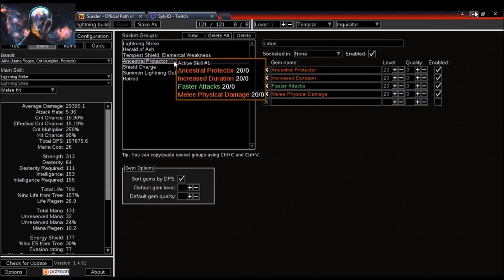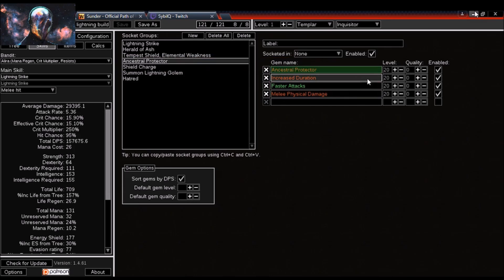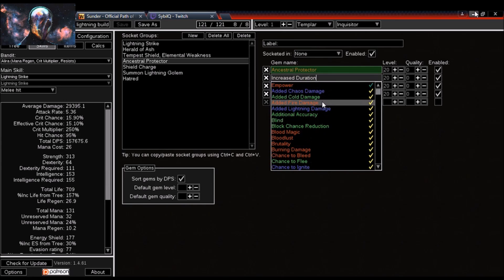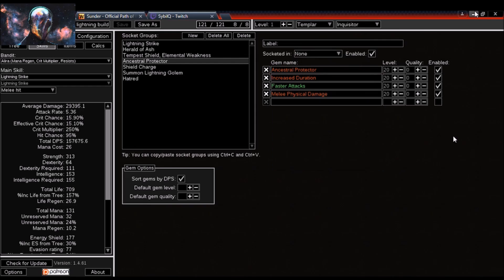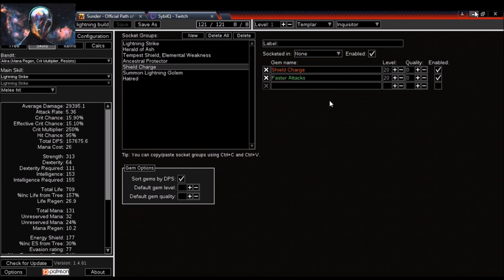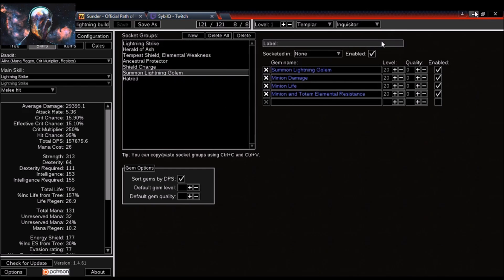I'll also be running Ancestral Protector, mostly for boss-killing DPS — I won't use it much in general clearing but it helps with boss damage. My setup is Ancestral Protector with Increased Duration, Faster Attacks, and Melee Physical Damage. Increased Duration is my play style so I don't have to resummon as often and I get a longer attack speed buff. You could swap it for Added Fire Damage if you want the totem to deal more damage. My movement skill will be Shield Charge with Faster Attacks.